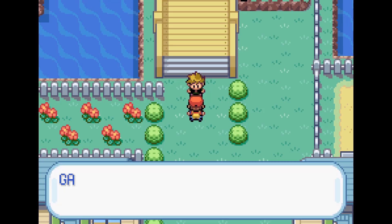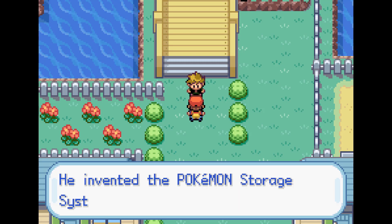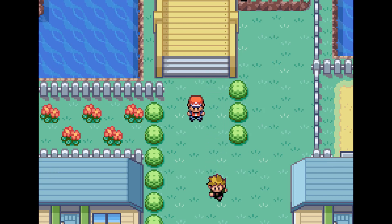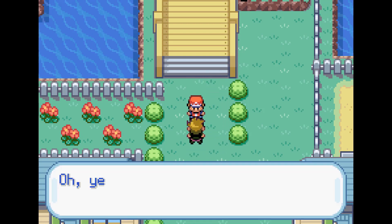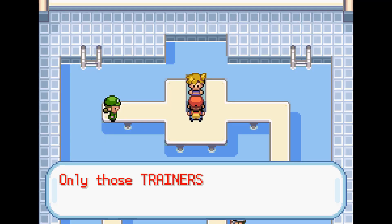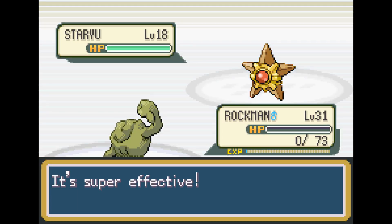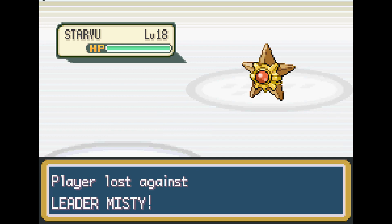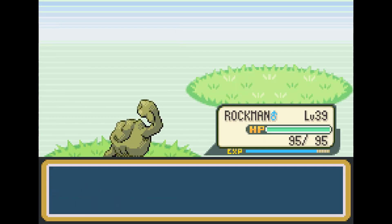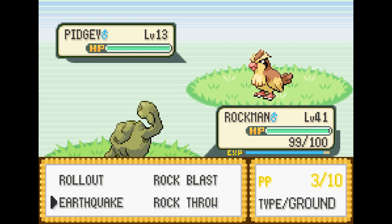The next Gym Leader is Misty, which of course is a Water-type Gym Leader. I don't think being level 22 is going to be enough to take her on, so I beat every trainer along the way to Bill's House to try to get those extra few levels. Once saving Bill from his own Cell Separator invention, he gives us an SS ticket, and we go ahead and try to challenge Misty. Being level 31, I think I have a chance, but Staryu's just faster, and there's no way Geodude could survive a Water Pulse.